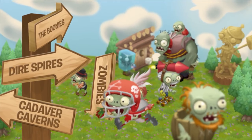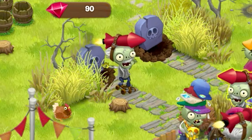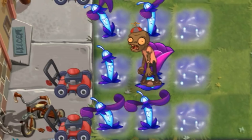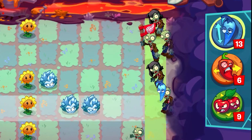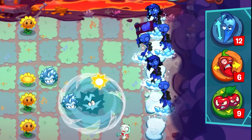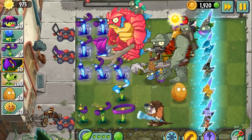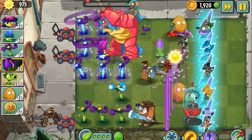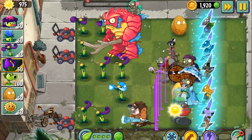Closely related to Jalapeno, Chili Pepper can freeze an entire path of zombies. Bringing this back to Plants vs Zombies 2, I imagine Chili Pepper will work very much like its PVZ3 counterpart, freezing an entire vertical column of zombies. I'm not actually sure how useful this is going to be given we have so many ice plants already, and I do find it surprising that it has taken so long for this plant to make it into the game.